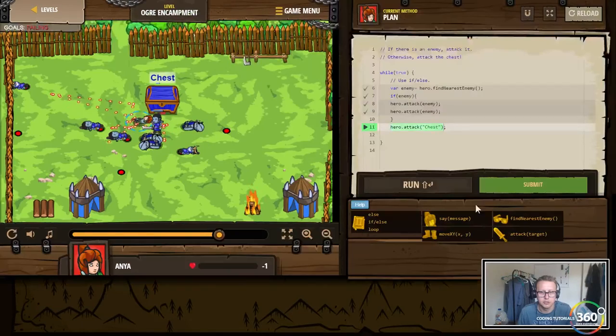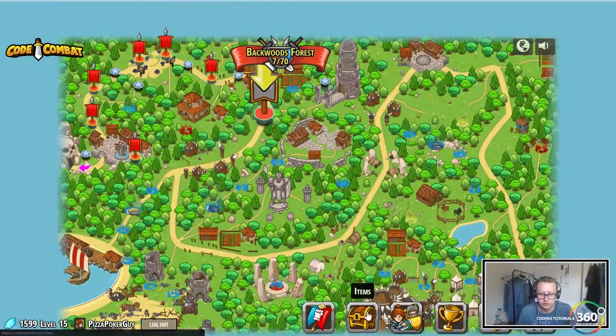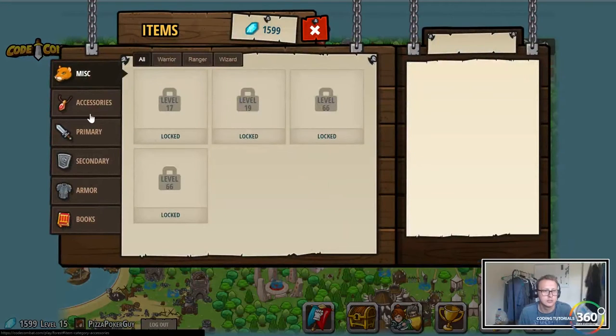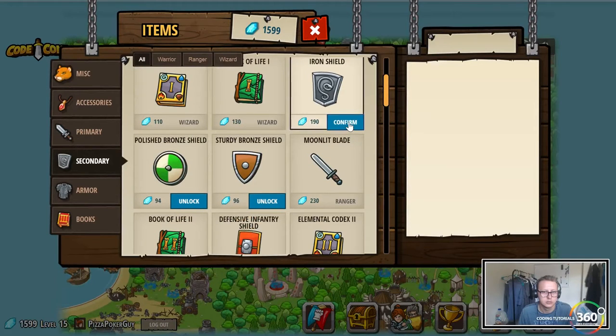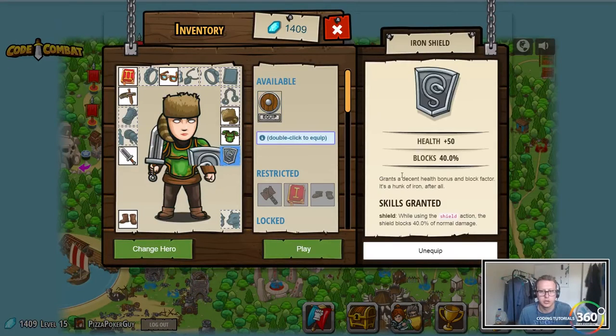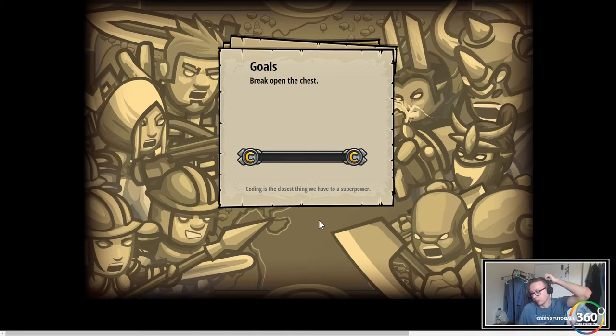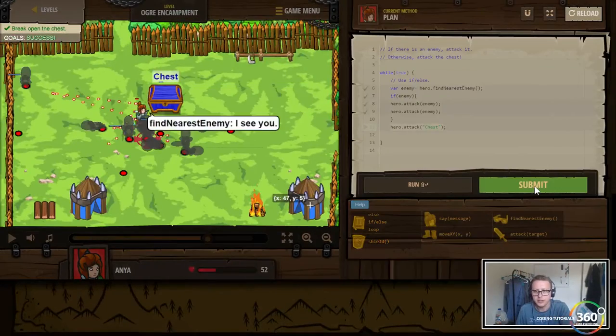We might have to increase our armor though. It's time to go back to the item store right now. Let's see what we want to get. Let's see if this should be enough. Let's go back to the level - we need to equip our shield though. All right, this should make us a little bit tankier and we're going to block some damage now. Basically 40% of those attacks aren't going to register, depending on how well RNG Jesus loves us. Let's go ahead and submit this.